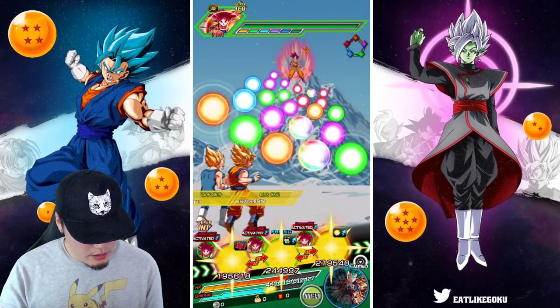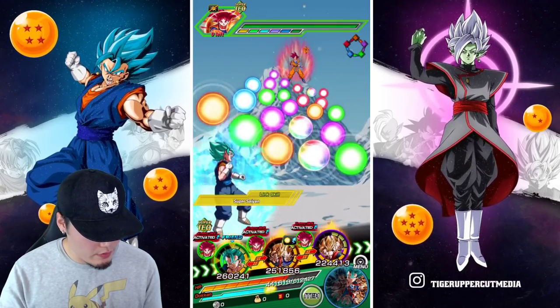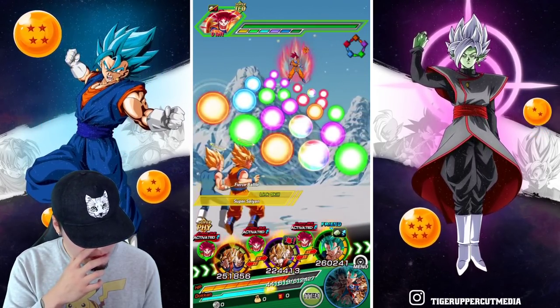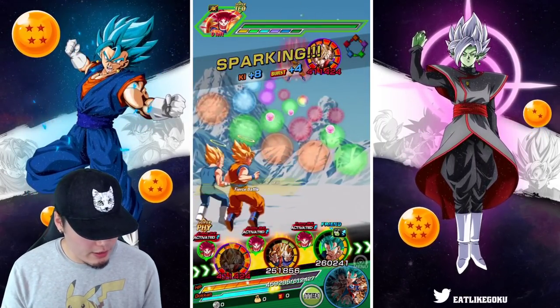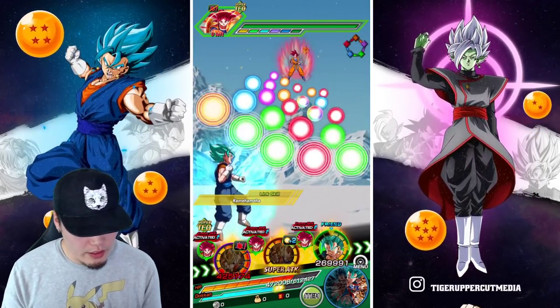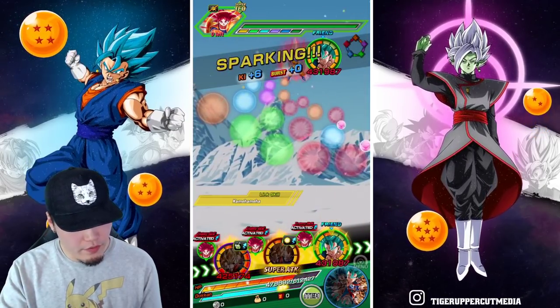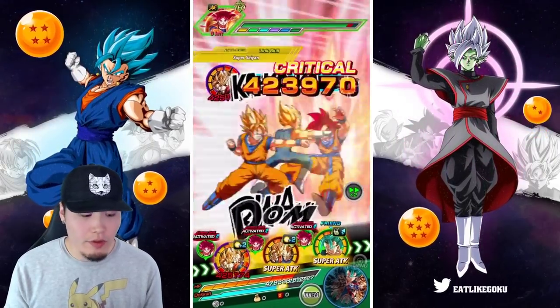They're going to force me to — oh, he doesn't lock the rotation. He actually just seals, I believe. So that's fine. Let's take the friend Vegito Blue out here. I'll keep the three-year fusions together for a bit longer, especially since we have the type advantage here with the Int Vegito. I'm going to let the friend Vegito stack up a bit more because right now he's not going to be very tanky anyways.